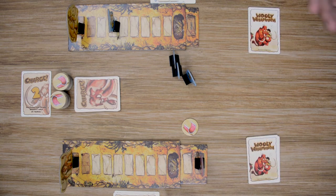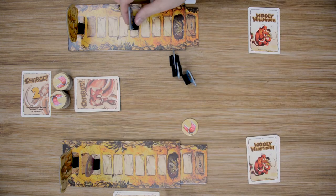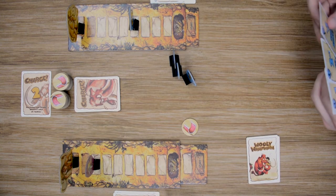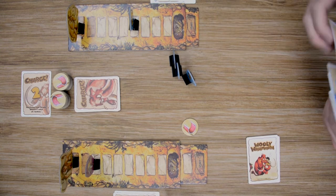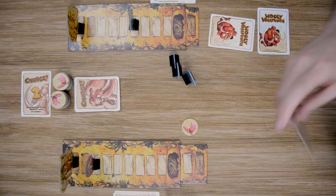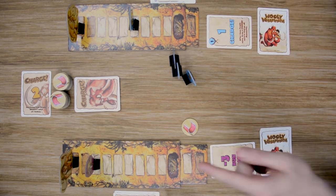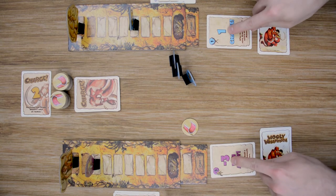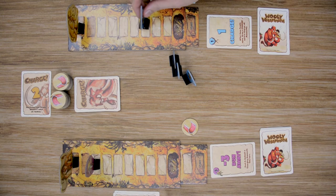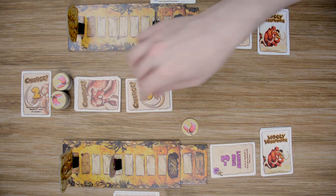Let me set up one more example. Our purple player is all the way up near the edge and our blue player is a little bit back. Each player again is going to choose their cards — blue plays the charge card, as the purple player is really close to the edge, hoping to catch him with the mammoth charge. Our purple player anticipated this and played the Runaway card. We're going to total up the movement — we'll move back two spaces with each of our people — and then resolve the charge. We have a charge of five.